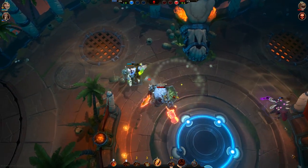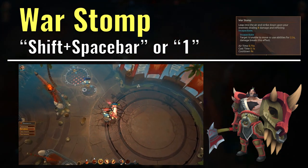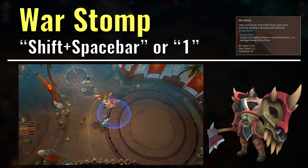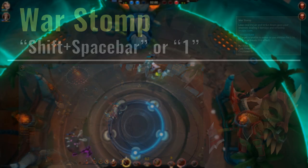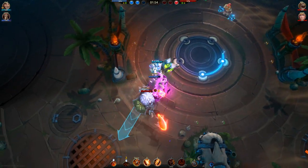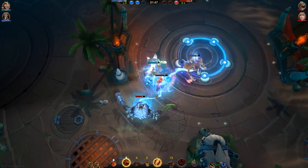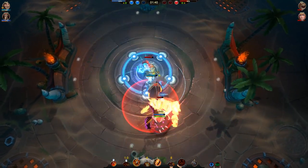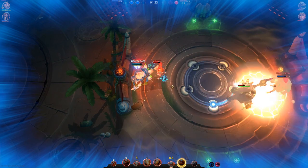Moving on, Bako's first EX ability is his Shift+Spacebar ability, War Stomp. This EX ability costs 25 energy, and what it does is that it modifies Bako's spacebar ability so that it incapacitates all enemies in the landing area, instead of just snaring them. The drawback compared to the normal spacebar ability is the lower damage that it does, but of course the incapacitate effect is way stronger than the snare effect of the normal ability. This ability is another reason why Bako is so good at disrupting enemies, since the jump duration is actually quite a bit faster than the normal spacebar ability, making it less likely for enemies to dodge the incapacitate effect. If enemies stack up near one another, this ability can easily incapacitate more than one enemy, which would allow Bako's team to combo their abilities together to really punish the incapacitated enemies. Really strong ability indeed.